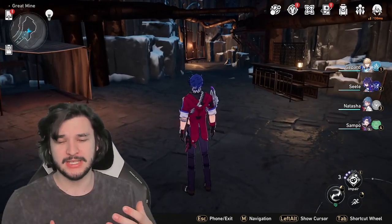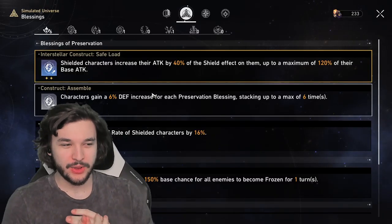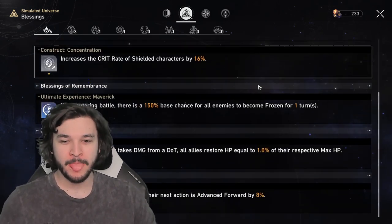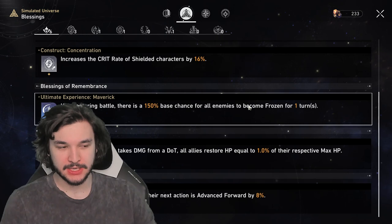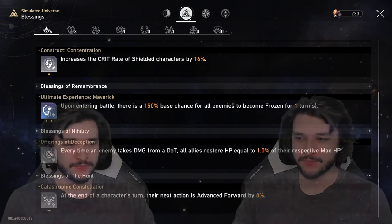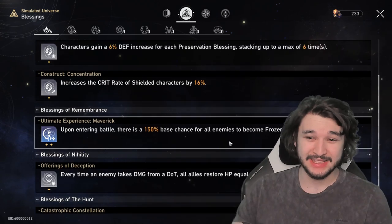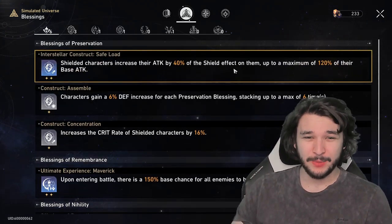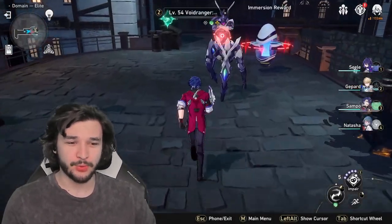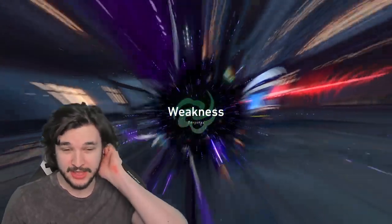I'm going to run into the Simulated Universe to show some more complicated boss fights. We're in Simulated Universe World 5 here as a solid example. We don't really have a ton of bonuses to support Sampo — this is kind of the base damage you'll see. We have a little terminal manipulation, a little restoration whenever we take damage from DoTs, a little freezing, extra crit rate, and extra attack from shields. Overall this is a pretty accurate example. We always want to use our techniques, so we'll blind these guys to get that 25% turn meter reduction.